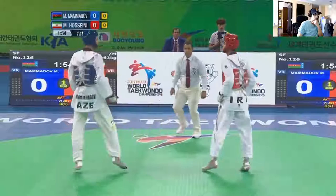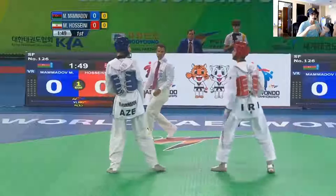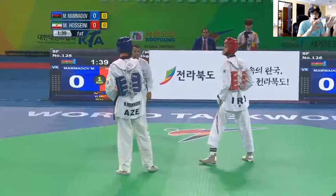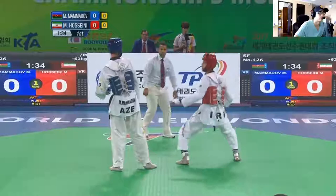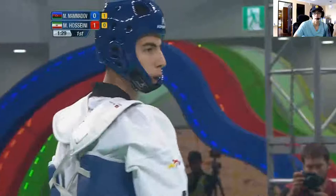Starting off, Iran usually likes to bring the pressure first round — this is pretty normal. Azerbaijan trying to counter around it. Both fighters using front legs a lot, so a lot of stuff can happen within this mini fencing format. Iran's good with the punch. Something to take away: if you're able to close on your opponent's front leg and it's bent, you can punch on top of it — don't be afraid to do that, the way Iran did.